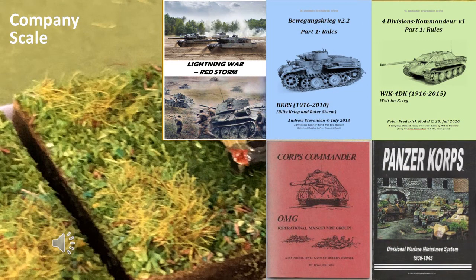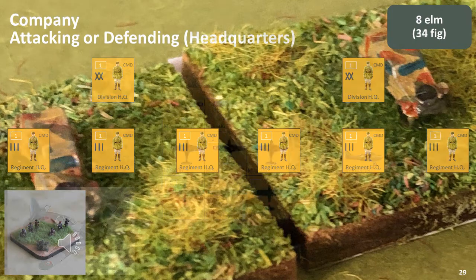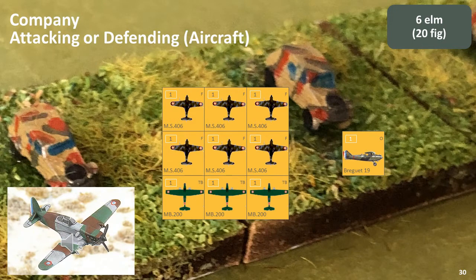When using a company-scale set of rules, a player will need to deploy a division or equivalent, although rarely a full-strength division. A player will need a defensive infantry division and an offensive panzer or mechanised division. In all cases, a player will need a divisional headquarters and from two to three regimental headquarters, using the same headquarters elements selected for the squad-scale game. We can use the same aircraft force mix as the platoon-scale rules, except I would certainly consider more two-engine bombers. What you can see here is the MB-200, which are two-engine bombers. The French did actually have single-engine ground-attack aircraft as well.